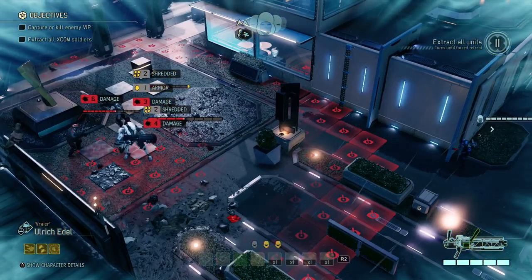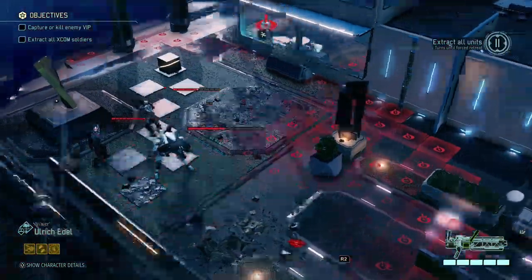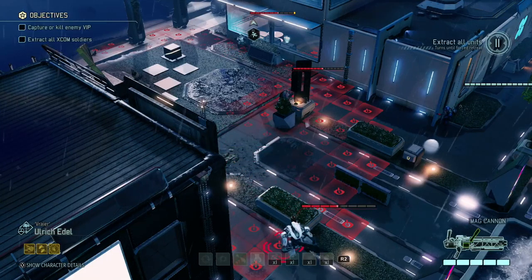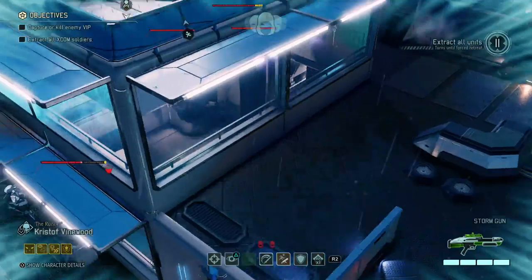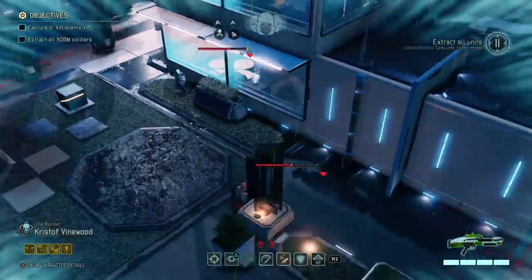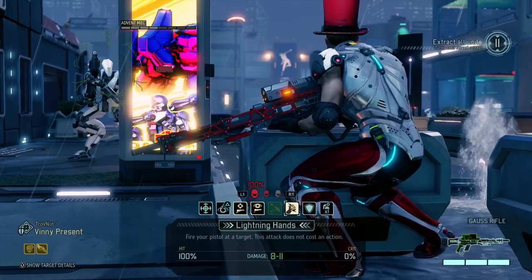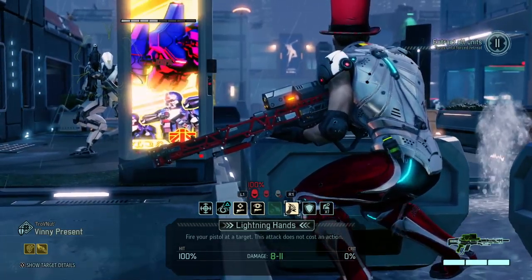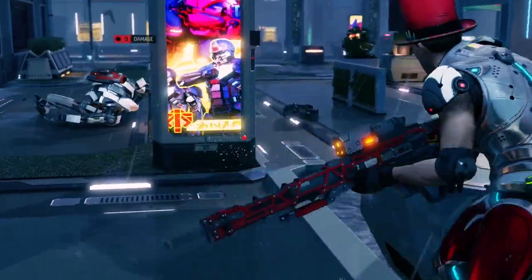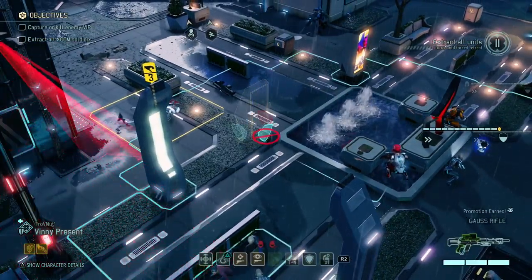There we go — most of the armor is shredded. The mech seems to be almost dead; the officer still has a lot of health left. I think if I just use a lightning reflex shot on the mech, he's gonna be dead already, which is good. I could try and hack it, but I'm not gonna do that. One enemy down — and loot. This looks valuable indeed.